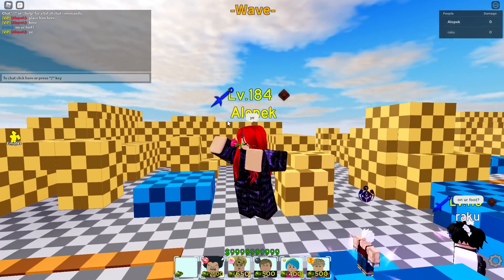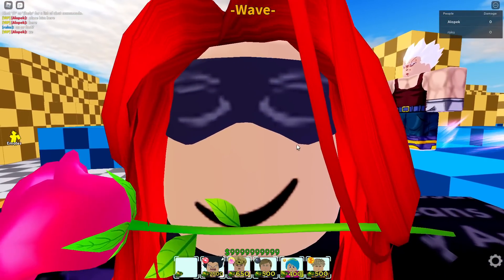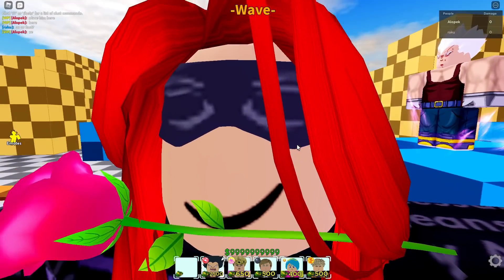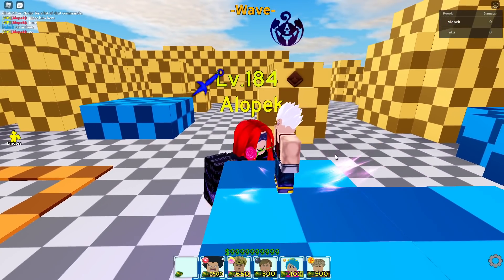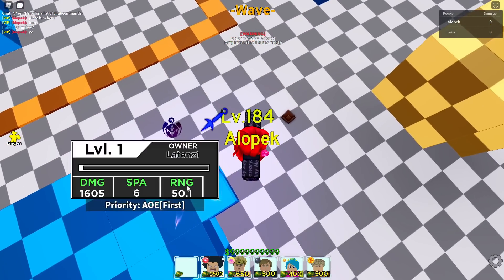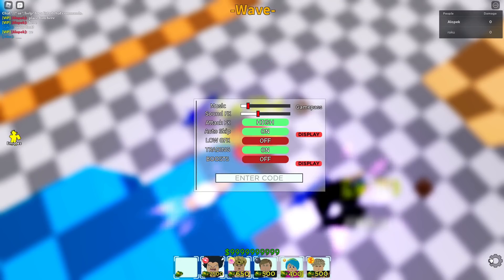What's up guys, it's your boy Blamspot. We're back with another banger. Today we're gonna be showcasing the new Baby Vegu. There's actually three of these — Baby Vegu One, Baby Vegu Two, and Baby Vegu Three. I'm gonna show you guys all the stats at the end of the game. He's gonna be a very expensive unit, so I'm not gonna show you the cost because he's only good in infinite mode — gonna cost you over 400 to 500k. Level one stats: 1605, 6, and 50.1 range — not too bad.